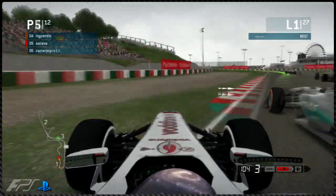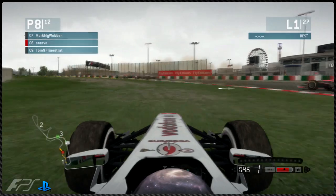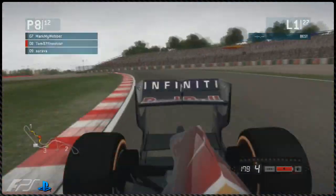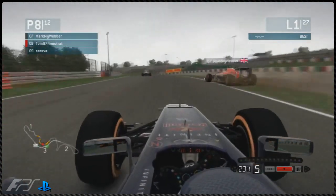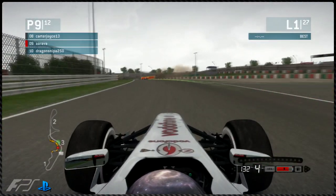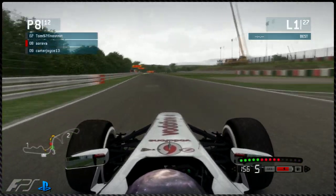Braking slightly with the heavy fuel — Nat's coming on the inside, pushing Arava off. I think that was Hyperdix actually pushing Arava off; it was very tight through the S's and nothing could really be done to get out of the way. Arava is pushed into the gravel. Tom is now up into eighth place after a few people go wide. Carter Joyce has gone horribly wide and Tom overtakes him as Joyce comes back on track still not getting good traction.